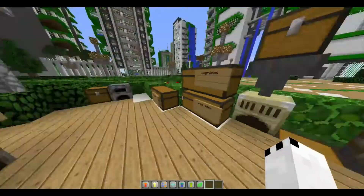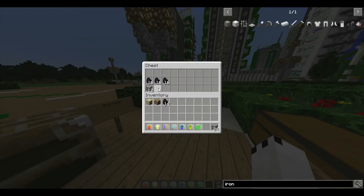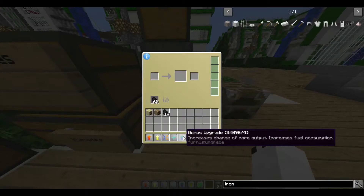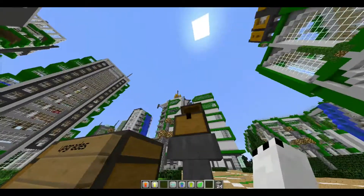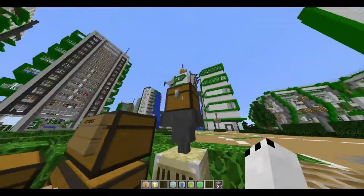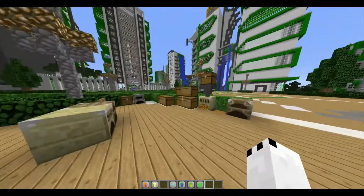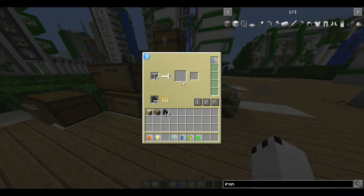So let me show you what all of these do normally. First of all, the IO upgrade makes you use the system where items can go in and go out. So when you're done mining and come home, you can put your ore in a chest and it will go into your furnace automatically. But that alone doesn't make it faster.